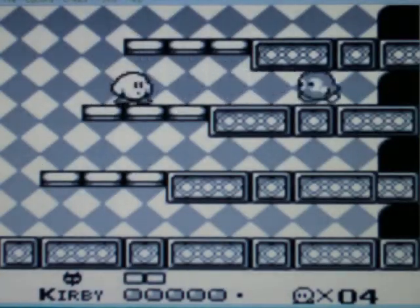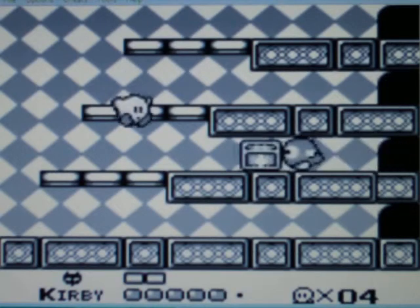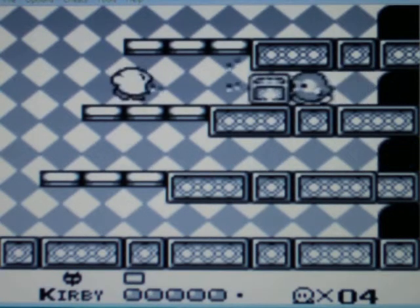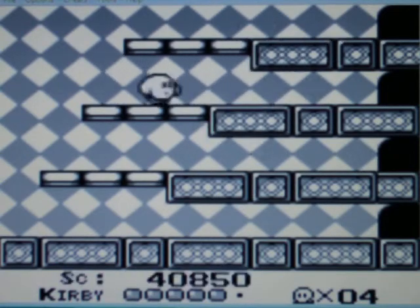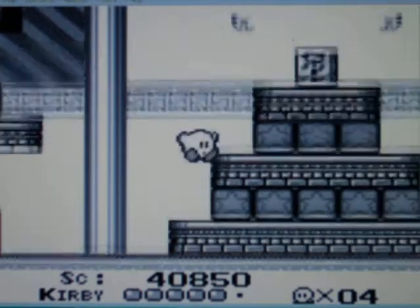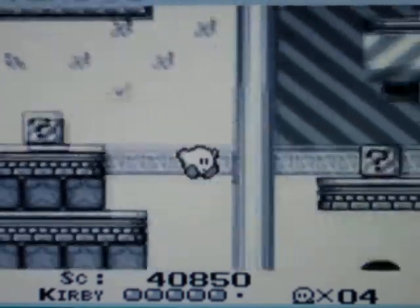And here's the mini-boss. Now, the final boss of this level is pretty much the same boss, only there's two of them. It's actually kind of harder to kill them because of just the way that they're set up on the screen, but it won't be that big of a deal.